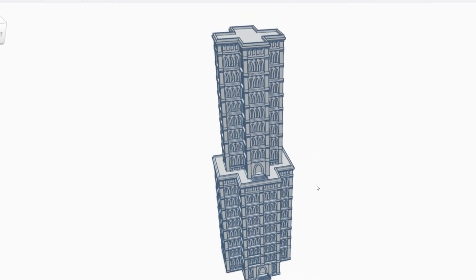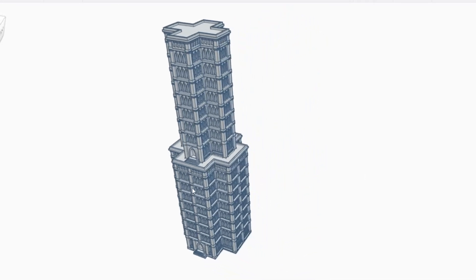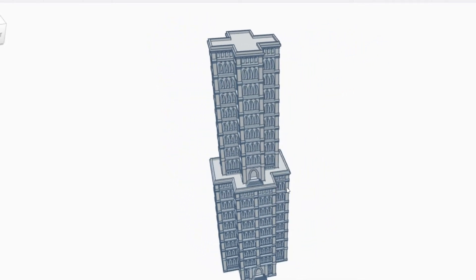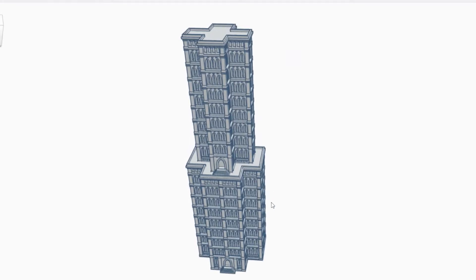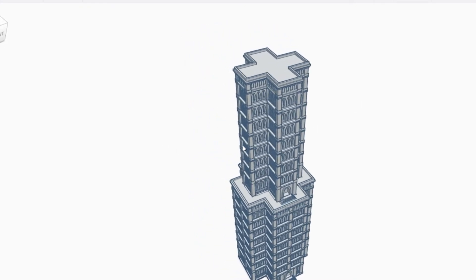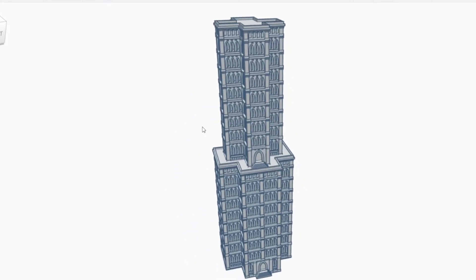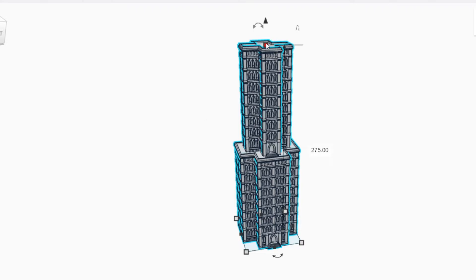As you can see, you can stack the gothic buildings on top of one another, as long as you put the larger one on the bottom and the smaller one on the top. You can do this for all the different shapes, and you can even mix and match the different shapes you stack, as long as they fit. The overall height with the two stacked on one another is 275 millimeters.